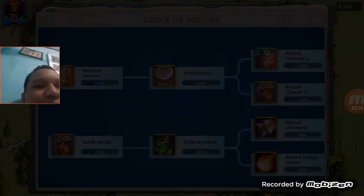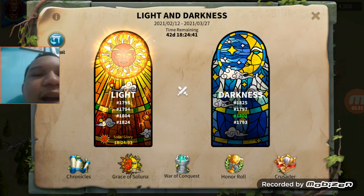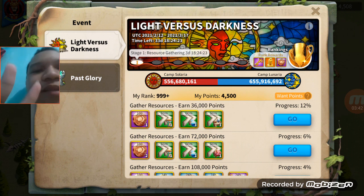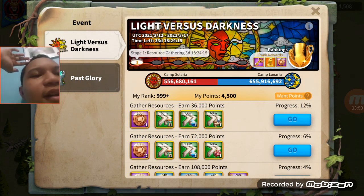Here we have the Saluna coins. I will explain how to get Saluna coins — actually four ways to do it. First of all, the Light versus Darkness event has arrived, and both camp Lunaria and camp Solaria are competing for the grand stage of the electoral votes.